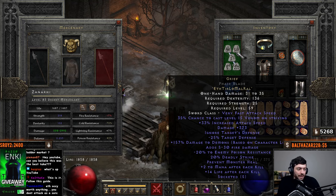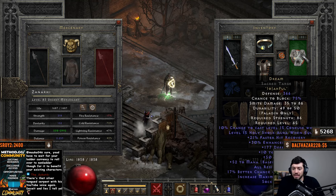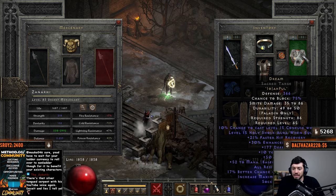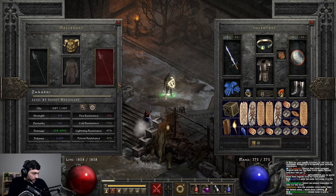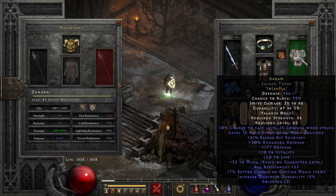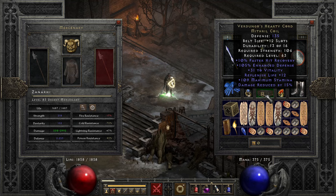In terms of gear, we have our Grief — I just needed a 32 IAS Grief, so I bought a cheap 33, 373. Decent enough damage and it hits the IAS I need. We have a Dream helm, of course, and a Dream shield — this was in a 44 resistance base. Unfortunately we only rolled plus 9 res on it, so it's 53 res overall. I wish it was a little bit better, but that's okay. Highlords, Fortitude, the Grief, Laying of Hands, Ravenfrost, Verdungos.